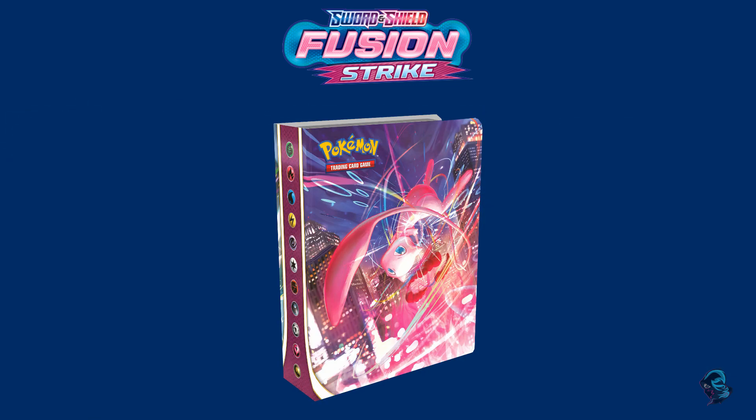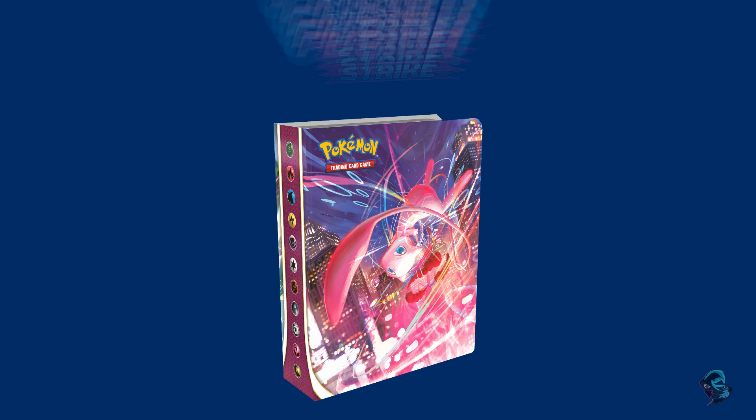There's also a Fusion Strike mini portfolio containing new artwork — I believe the mini version has only four card slots, which isn't a lot. All my binders hold nine cards per page, so four slots means you'd need to buy a bunch of mini portfolios. I personally prefer the big binders — I keep separate ones for holographics, Pokémon V, VMax, and the regular collection.